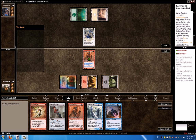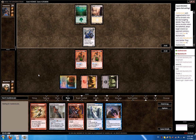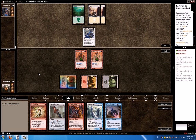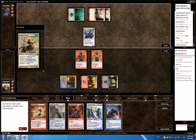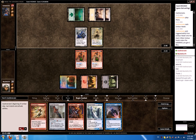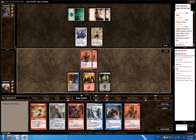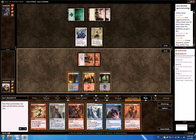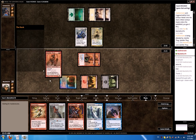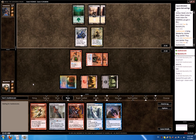Our opponent is playing Mana Crew, which is going to help us tremendously. So keep Electrickery in the back for now, as long as we can — unless he decides to play a 4-toughness drop, we can just leave it. Oh my god — a third Splatter Thug! Well, first of all let's attack with the existing ones and see what happens. This could be a very quick match. Man, he must be kicking himself — three Splatter Thugs, this is quite unusual.